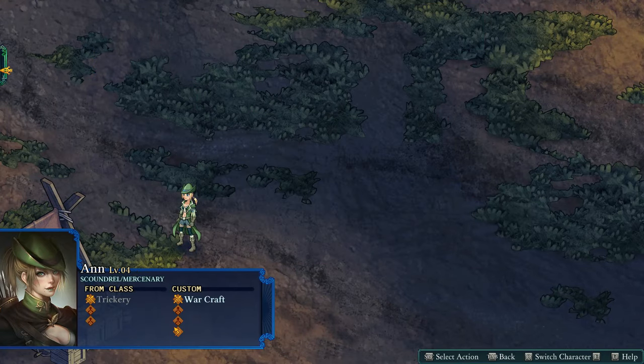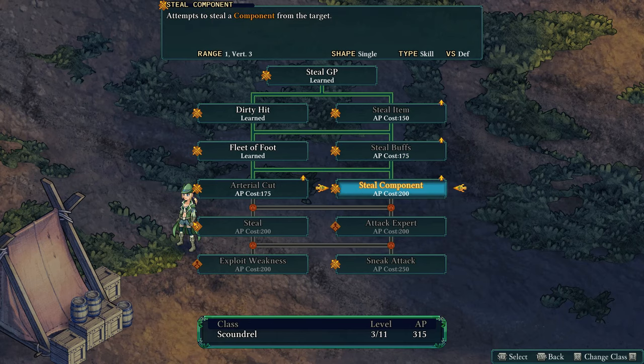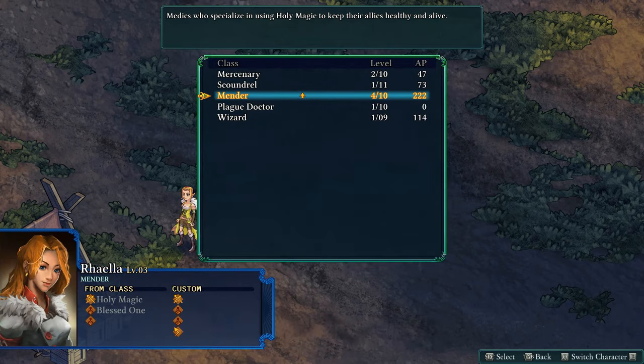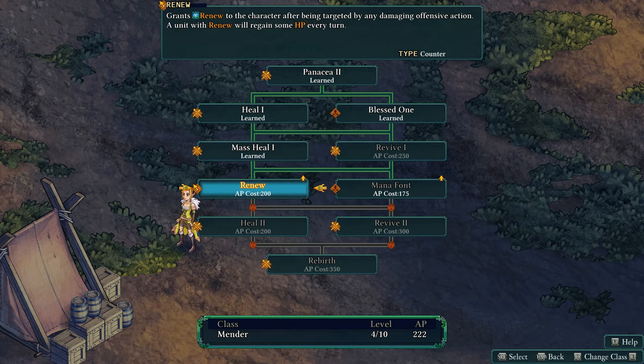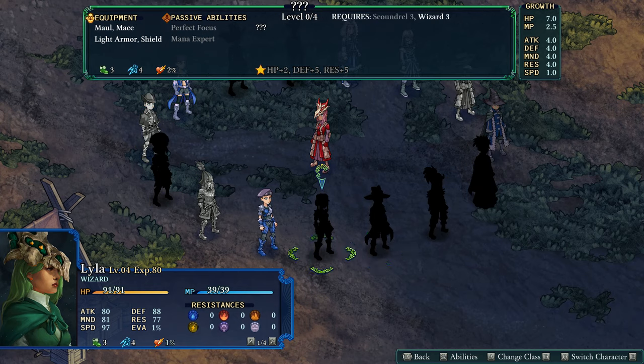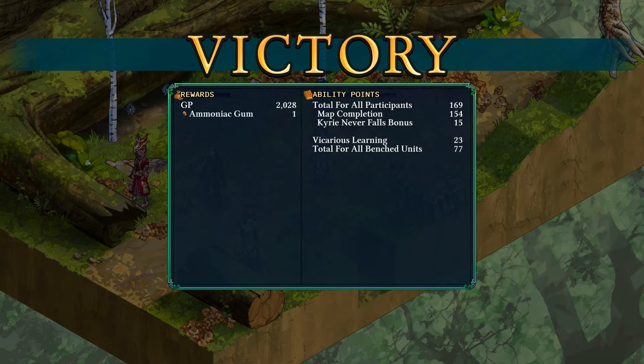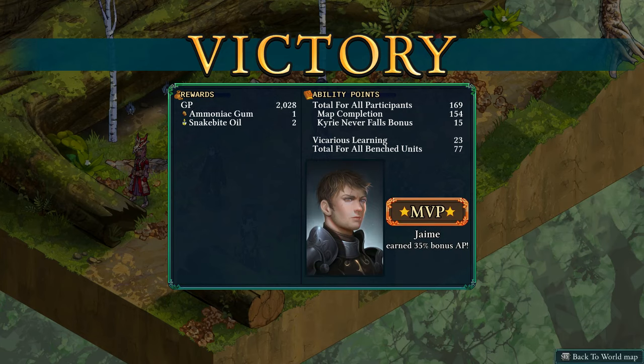At the core of Fel Seal's gameplay are classes. For those unfamiliar with the system Tactics uses, I'll explain. The system works like two sets of trees — one more magic-based, starting with the Mender class, and another more physically oriented called the Mercenary. Every class has abilities and two skills that can be unlocked through a character equipping the class in their primary slot. When an encounter is completed, all participants receive ability points which are then spent on the abilities a class offers.